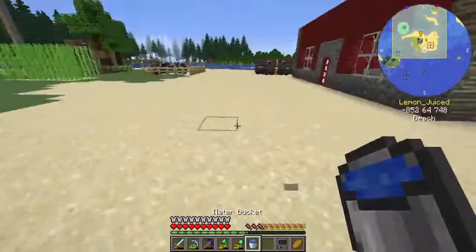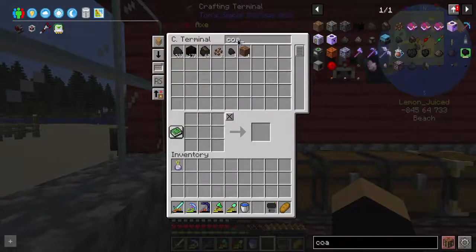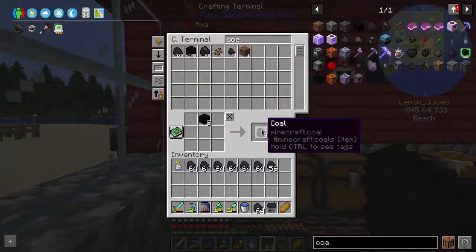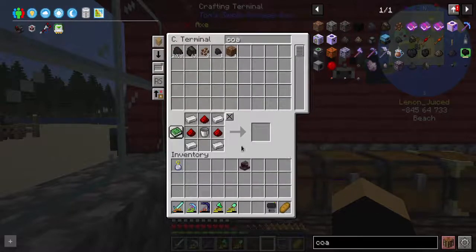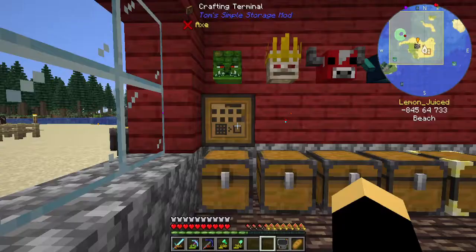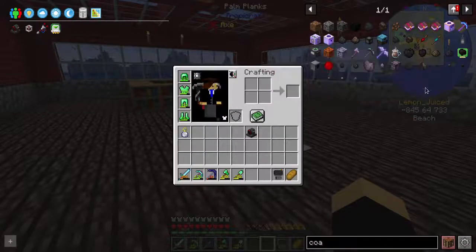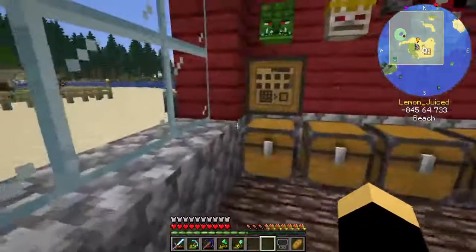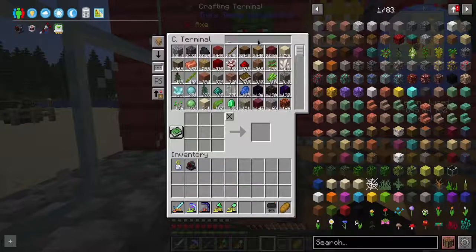We can grab ourselves a bucket of water, but we don't have a terrible amount of coal — we need some coal blocks, which I found in a meteor. We have around 2,000 coal, but eventually it'll run out. We could use magma, but coal could be used for other things going forward, and charcoal in particular has other uses. So let's actually make a charcoal producer — that's what we're going to be doing this episode.